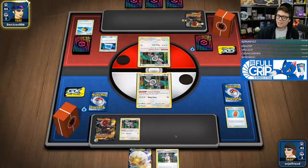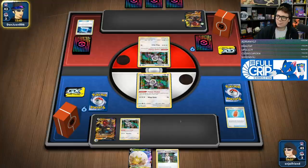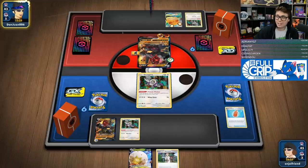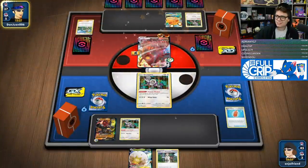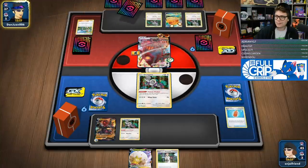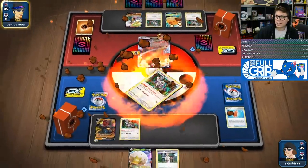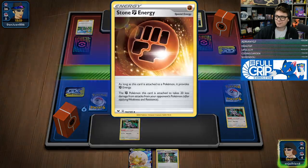We're anticipating this thing going down — we just tank with some Colossals. We also don't want to bench Denny or Crobat if we can help it — those are easy prizes for my opponent. My opponent used both Mallow and Lanas — that's huge for us. They wasted Mallow and Lana to make the play, so that feels good.